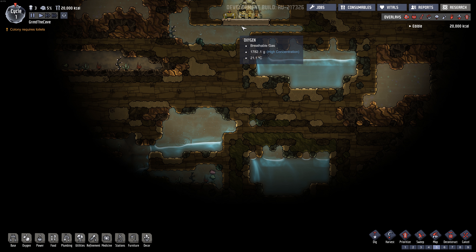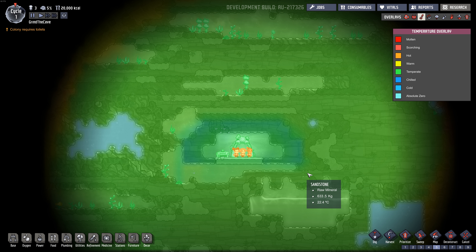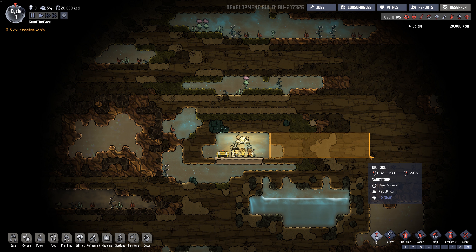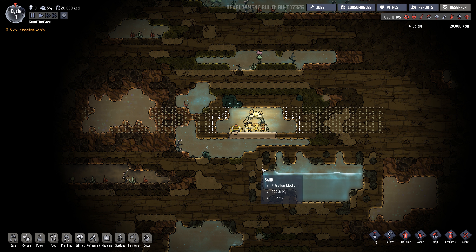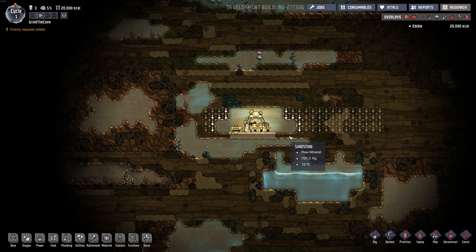One thing I'm going to try to do this time is not have my water reservoir directly below my base - I want it off to the side, because I want air to be able to flow through easily. If I have a big water thing right here, the air couldn't move through it easily. So eventually I'll probably put it over to the side. Let's check the temperature - it's good in this region. We should just start digging this way to get some copper so we can get some research going right away.